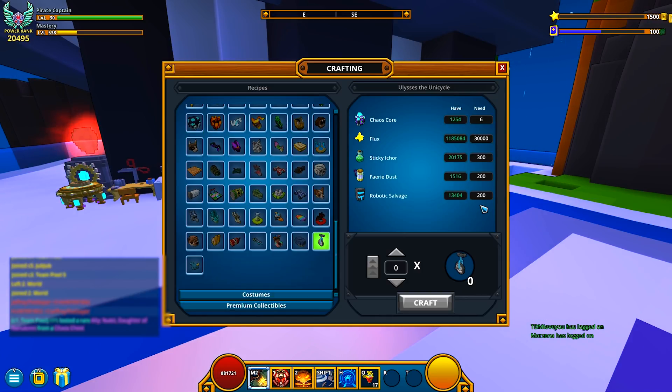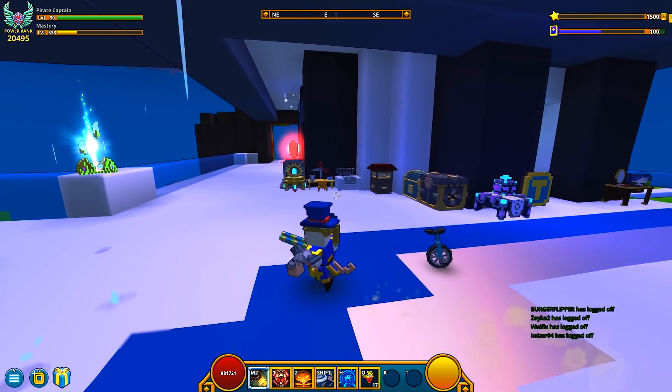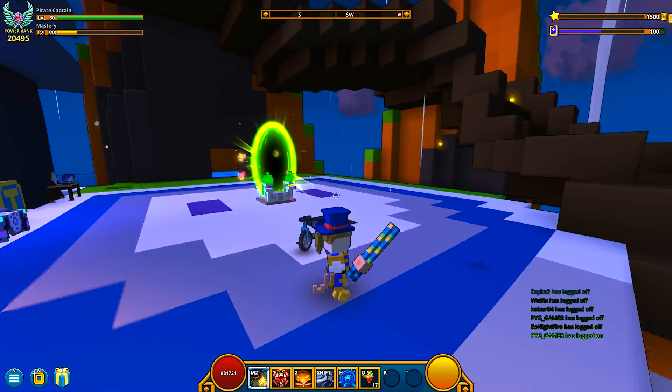200 fairy dust is a little bit on the medium side and 200 robo salvage is pretty difficult for most average starting-out players. I obviously just have a whole bunch of it because I end up using the robo salvage tome, but for everybody else, I guess there's Mastercard, right? That was a weird joke. You'll have to excuse me — you can probably hear it in my voice right now, I'm really sick and under the weather.